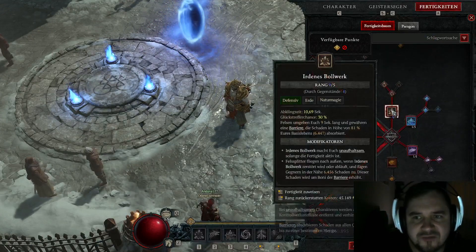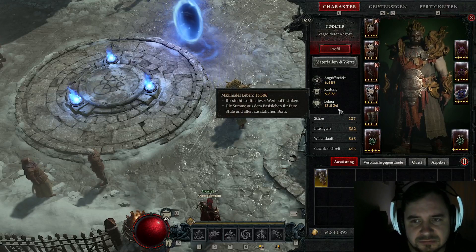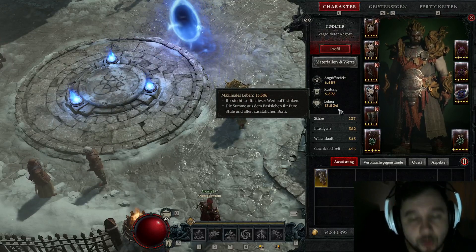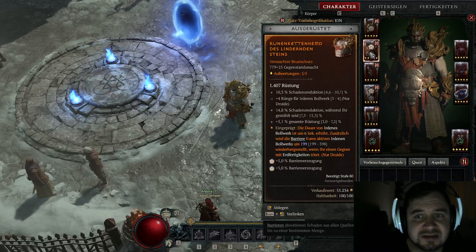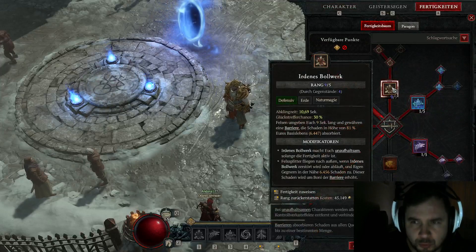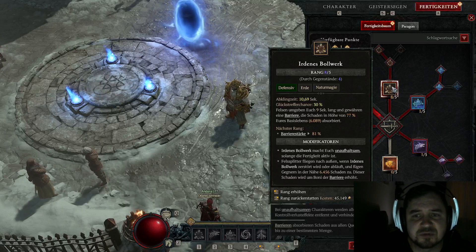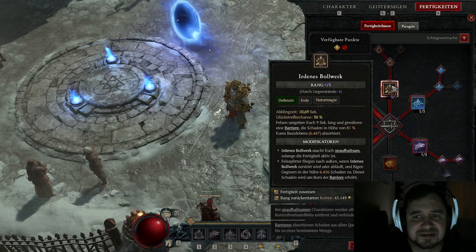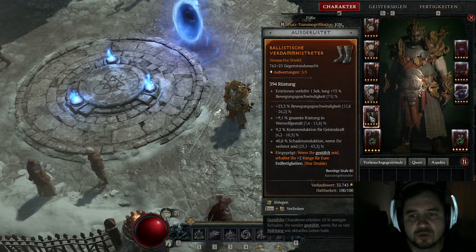Ihr glaubt es nicht – meine Barriere. Ich habe jetzt 13.500 Leben. Mein Bollwerk ist im Prinzip jetzt genauso groß – die Barriere, die ich habe, ist jetzt auch über 13k. Dadurch verzichte ich auf der Brust auf die Barriereerzeugung und nehme stattdessen irdenes Bollwerk rein. Ist ganz einfach: das muss gar nicht mal um den Schaden gehen. Ihr seht hier, nehme ich 1k raus – erhalte ich nur noch die Barriere, die Schaden in Höhe von 77% eures Basislebens absorbiert – das sind hier 6k. Mit einem Skill drauf sind das 6.481%.